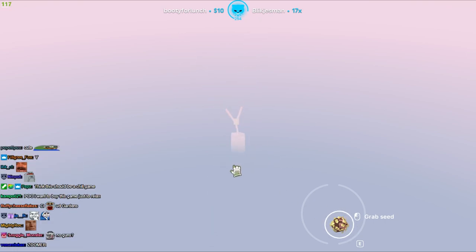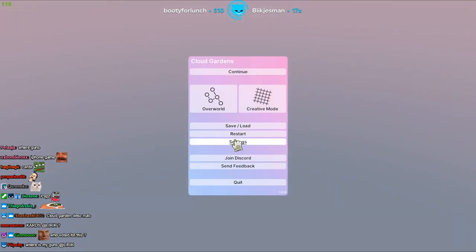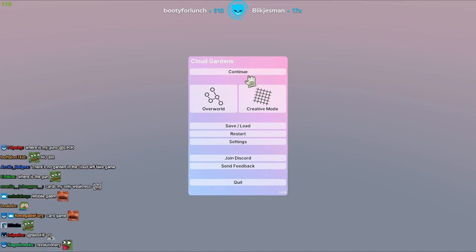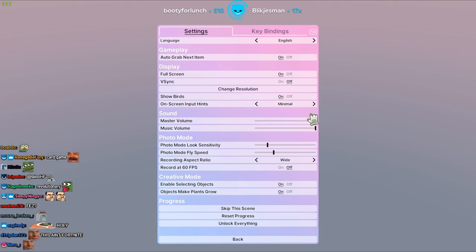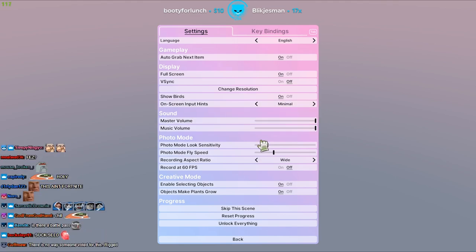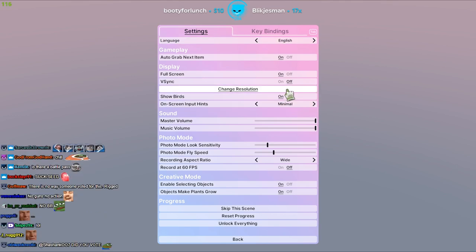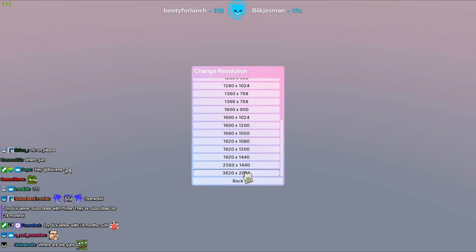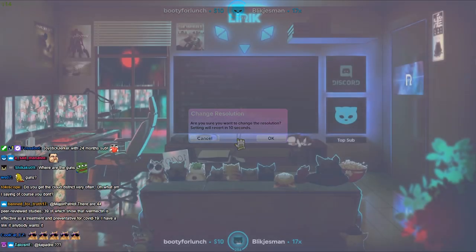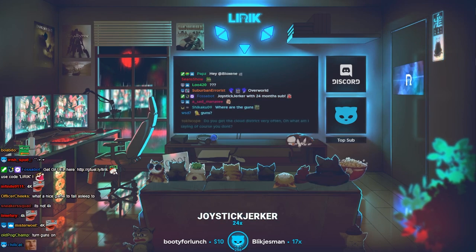You can zoom out with scroll wheel, hold left click and move. Oh, there is an option right here. Overworld, creative mode, settings, autograb, full screen, v-sync. Change resolution — I think it already got it. Let's go 4K and see what happens here. This seems like the type of game that you can do that.